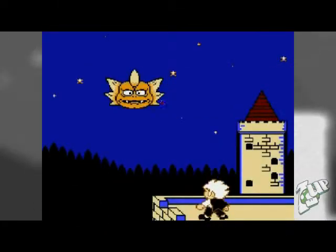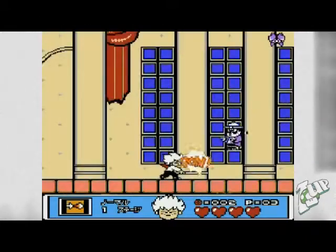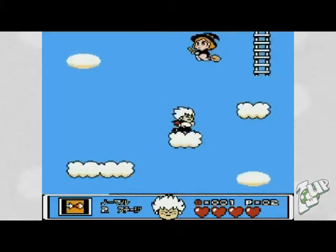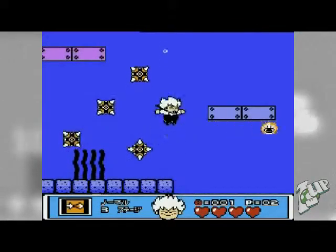Originally released by Konami in October 1990 for the Famicom, Boku Dracula-Kun follows the story of Kid Dracula on his adventure to destroy Galamouth, who has stolen his father's cape. The game itself is a parody of the Castlevania series.